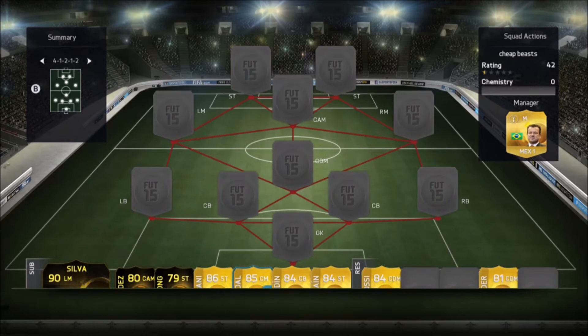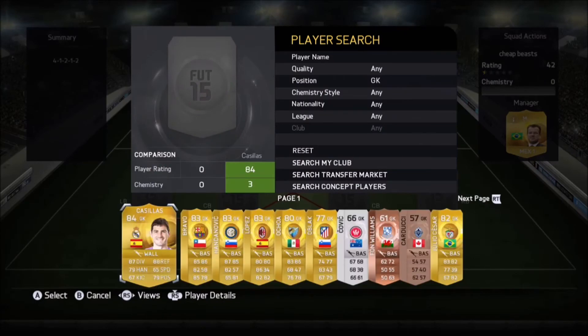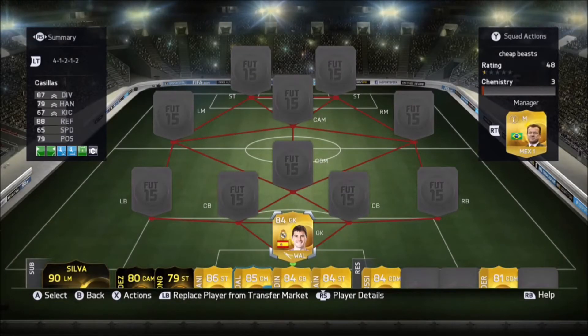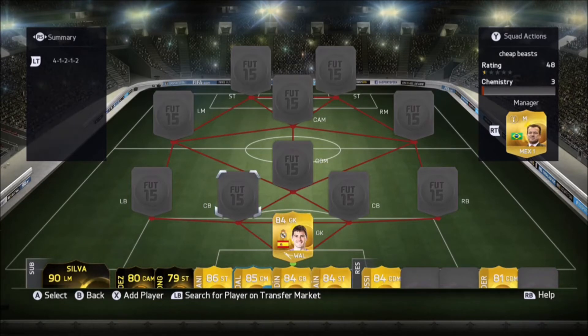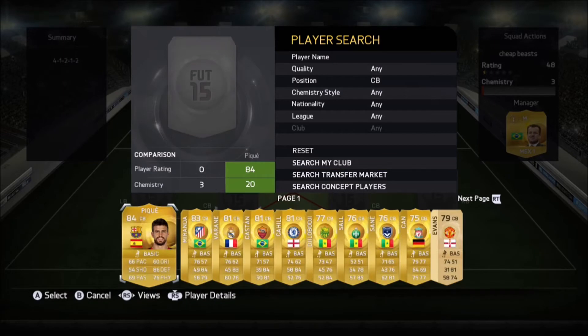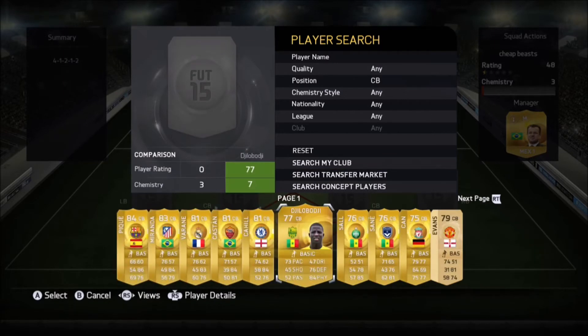In goal we start off with the obvious decision of Ekickersias. There's not really a better option — this guy is just a tank, a very good goalkeeper indeed. He doesn't seem to come out very fast though, which is a shame.